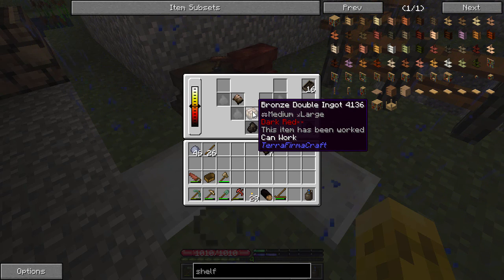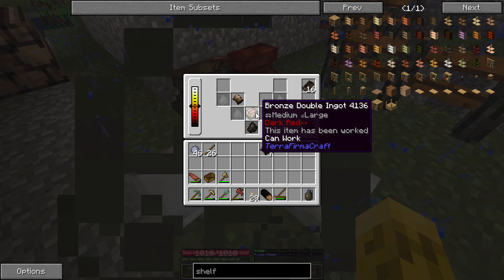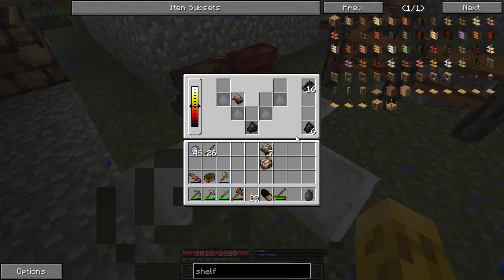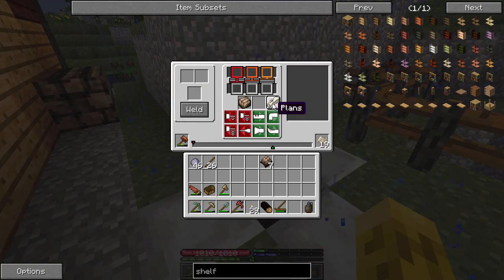So today we're going to get that bloomery. We're going to start building a little bit, and we're going to try and get the thing that kaolinite is for — which is the crucible.